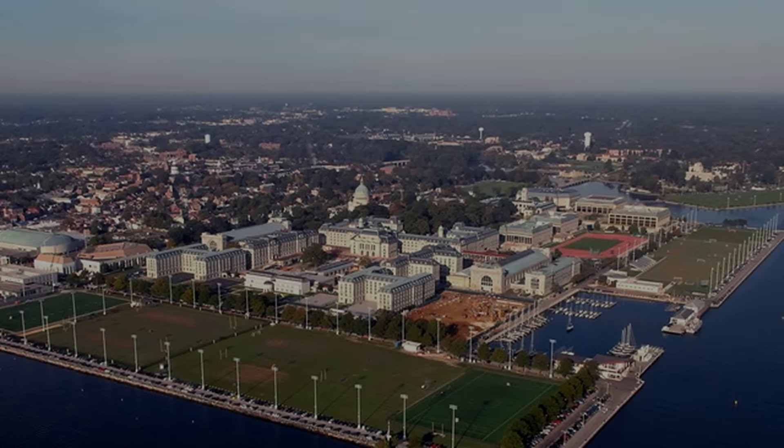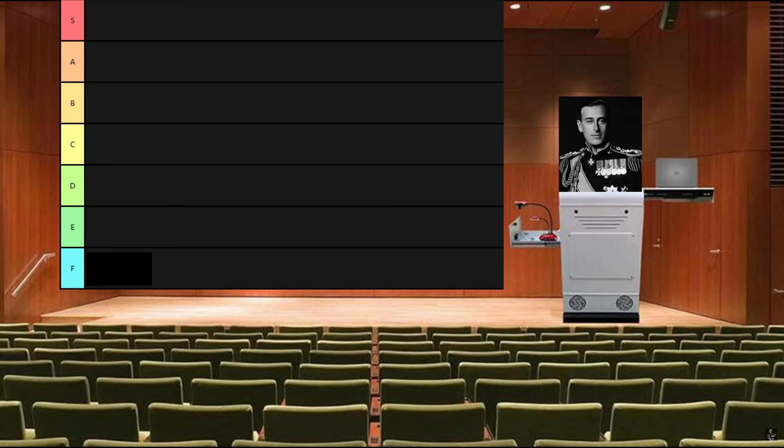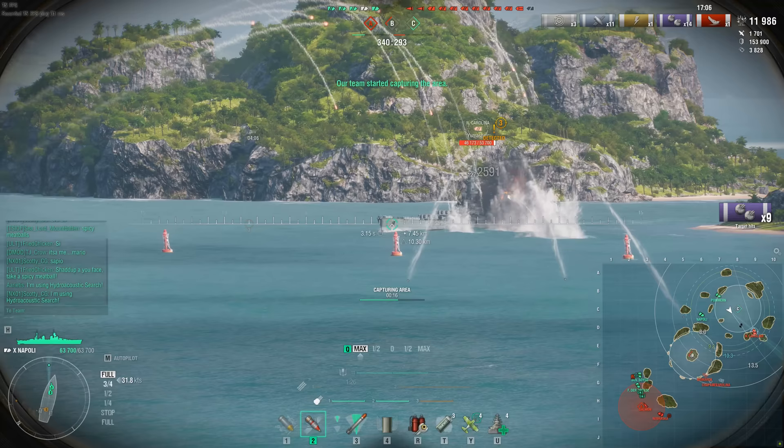Gentlemen, welcome back to the Sealord Naval Academy. Today we are going over cruisers — ships that are less tanky than battleships, but not as frail as destroyers, with much larger guns than destroyers, but not as large as battleships. Such a strange class of ships indeed.